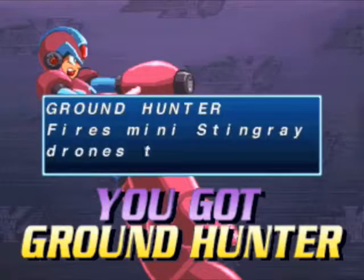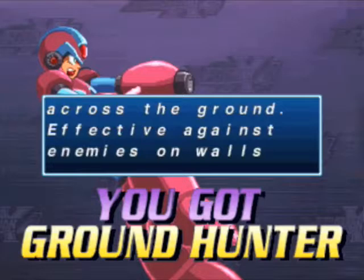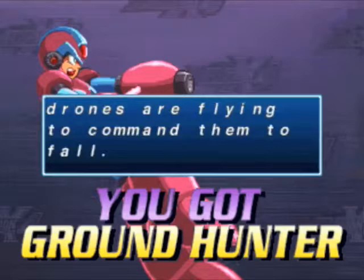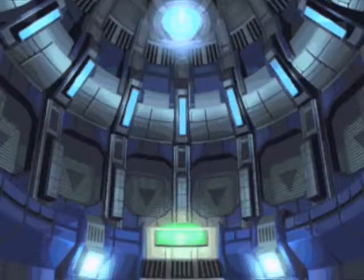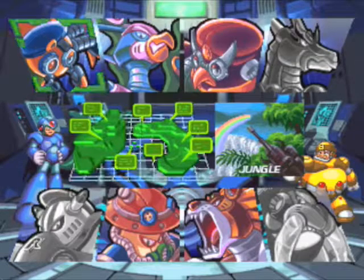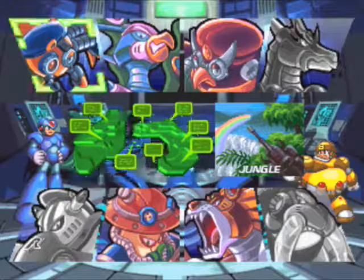It fires mini Stingray drones that race across the ground, effective against enemies on walls and floors. Push down while the Stingray drones are flying to command them to fall. Oh, that's nice. Anyway, we beat him. In the next video we'll take on our next Maverick, and that will be one of my favorite stages — so get hyped for that. Until then, this is 480Volts signing off.